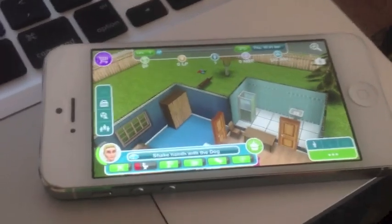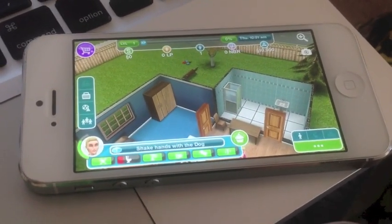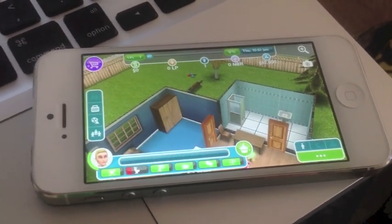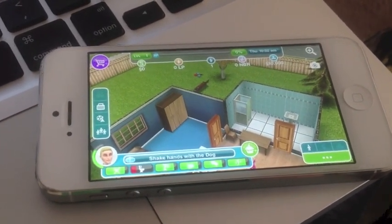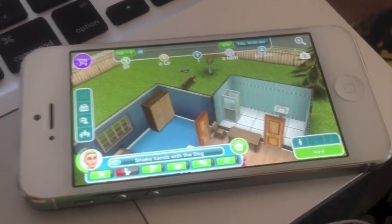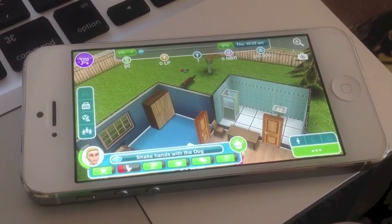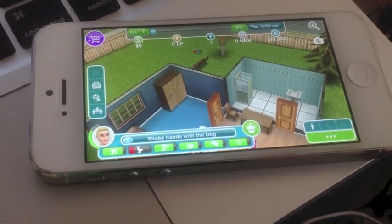There are two options. The first option is you can use one link and it will give you the millions of money and life points, and you'll be on level 1. Or the second option is you'll get the money and life points and you'll be on level 52, which is the last level, and you will unlock all the items and stuff that are locked until you reach different levels.